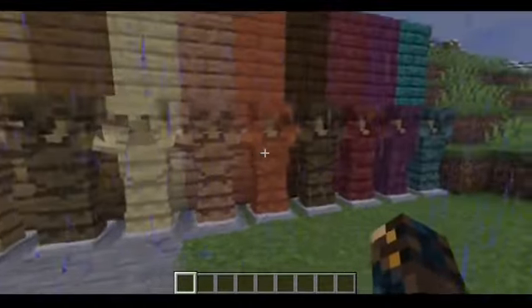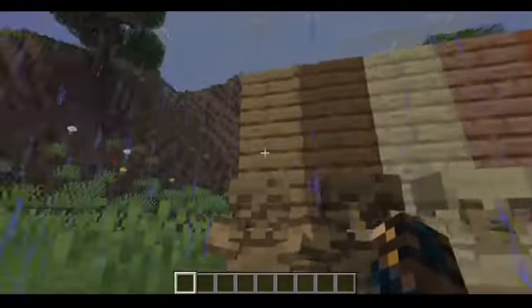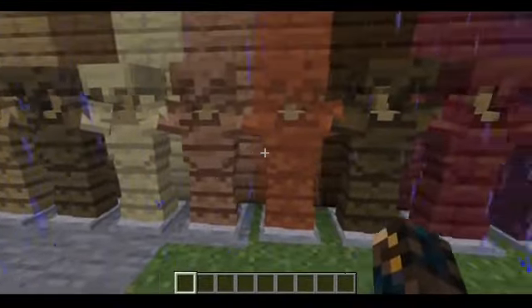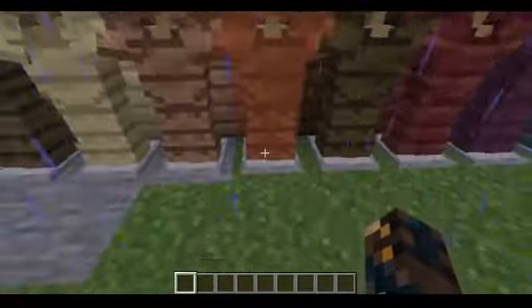There's a whole lot of different types, obviously. You got your oak, you got your spruce, you got your birch, which I think are the big three in terms of wood, because they were the OGs. Then you got jungle and acacia, which — goodness — if you want to look hideous, you know what you're wearing today.